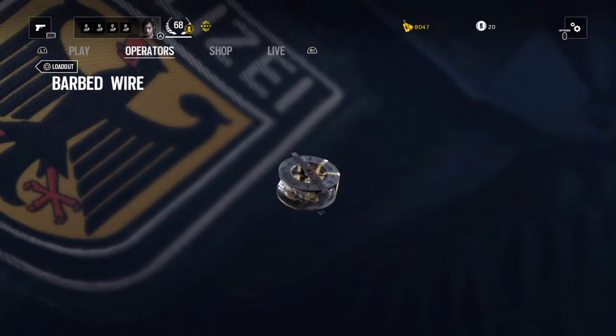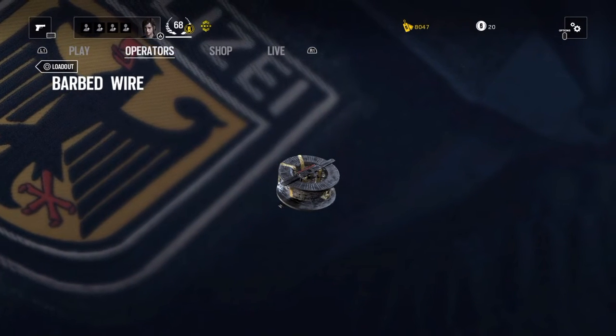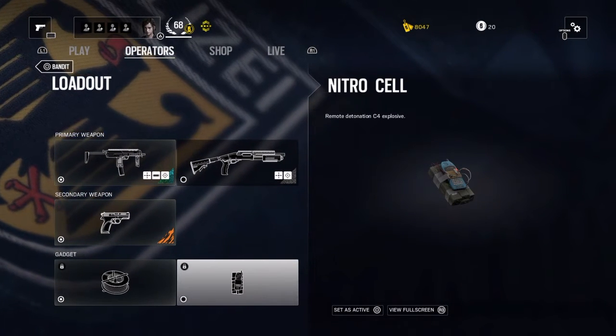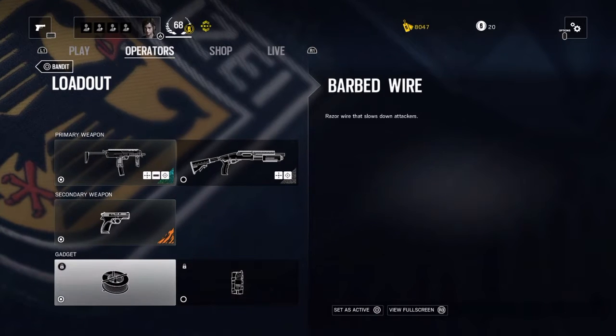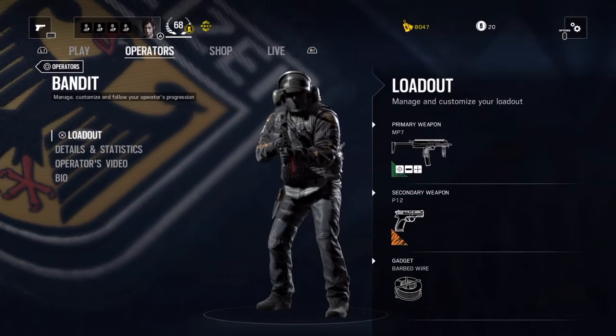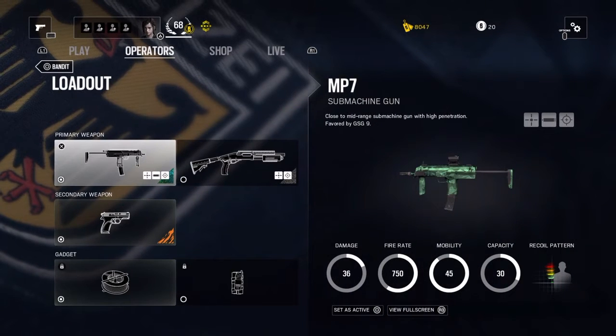Between your gadgets you've got the choice of barbed wire or nitro cell. Personally, I don't see why you'd run with anything other than barbed wire on this class — it's just so much more helpful. I'll explain why in the later half of this video, but there's no need to run with nitro. It's just completely pointless.